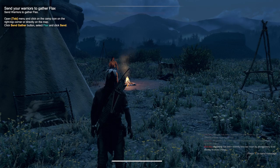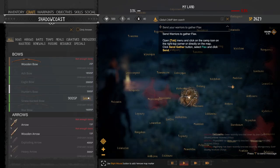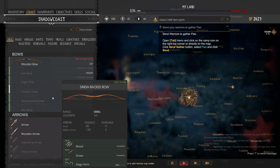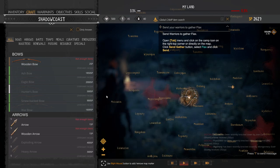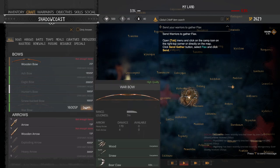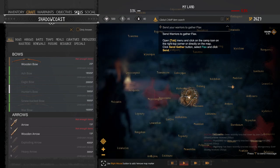Now let's talk tribe management and skill points. Skill points are used to upgrade and create bigger and better items in crafting. The sinew bow is pretty nice, and the war bow is even nicer, but that's a lot of SP — 1600. I recommend not worrying about upgrading your bows until later.